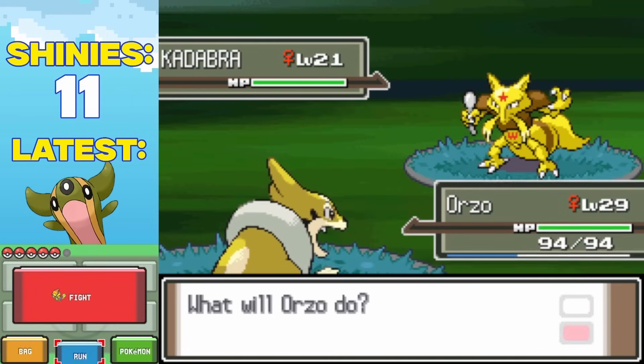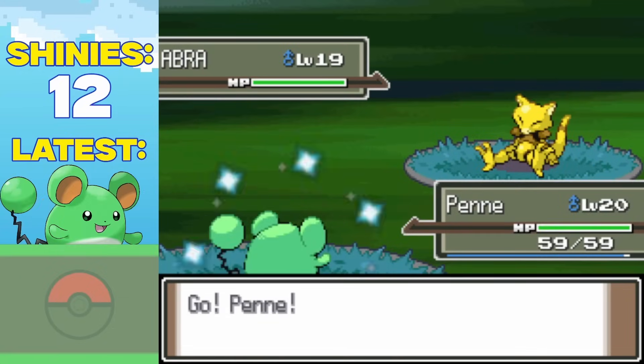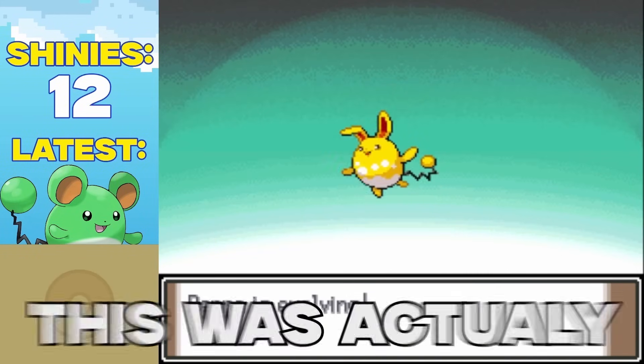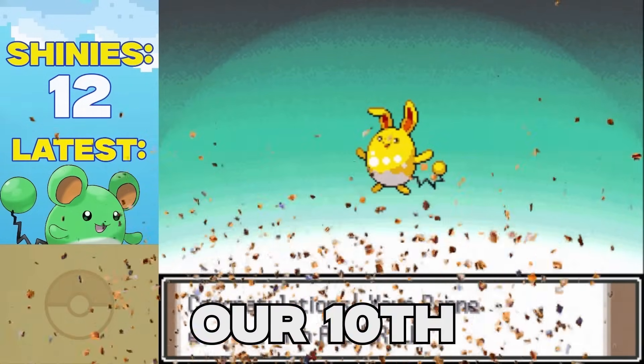Although we went over odds by nearly 10,000 encounters, I did get super lucky with the Pokemon I found. Just look at how cute he looks in battle. And not long after that, he evolved, turning into this gleaming golden Azumarill. This was actually a big milestone for us, because that marks our 10th shiny water type.